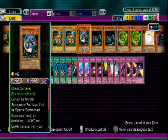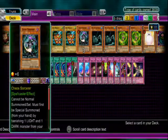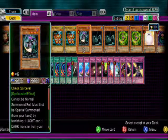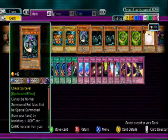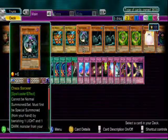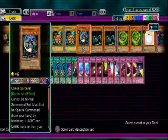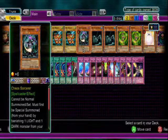Chaos Sorcerer — we have this in here because we run plenty of darks and lights, and it pretty much helps us get past some stuff that is harder to deal with. It banishes only face-up monsters, so please do keep in mind that you can't banish face-down monsters with this card.